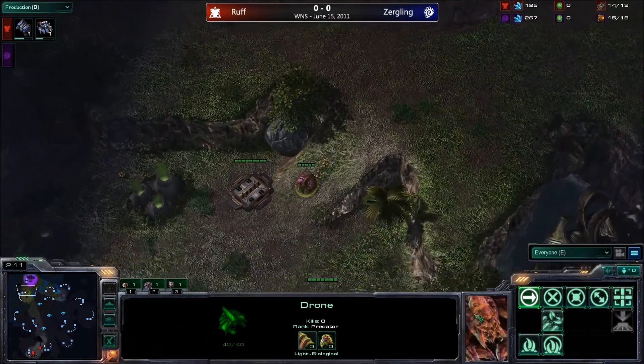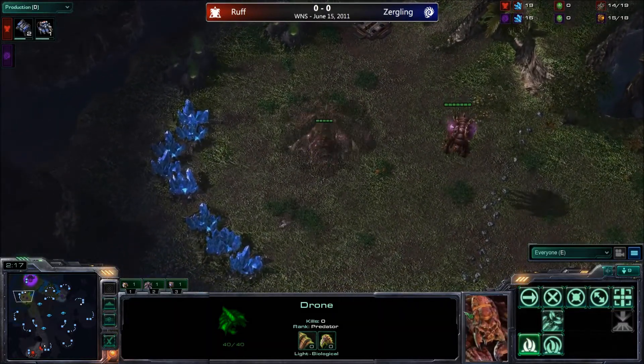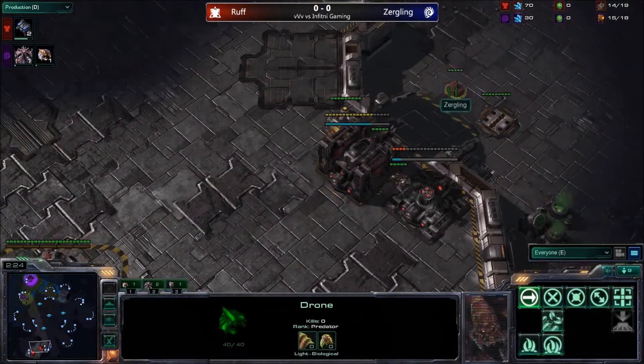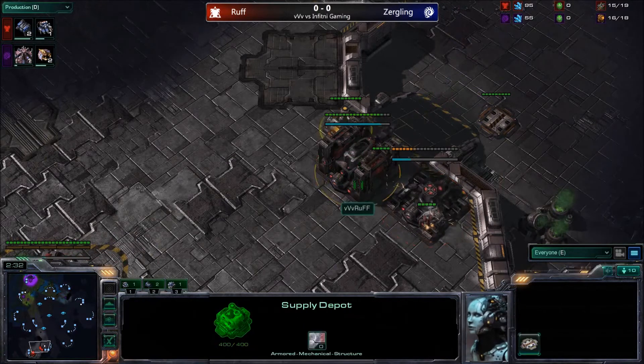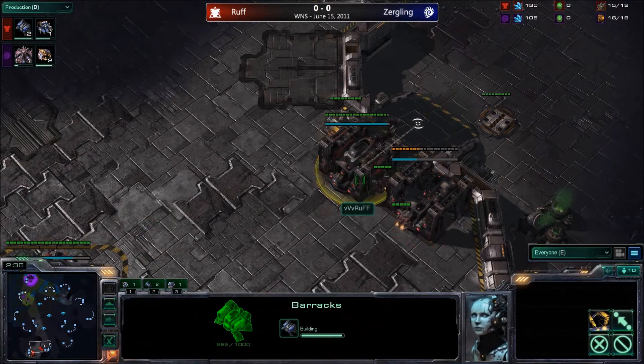We see Zergling now making his way down with the drone. It looks like it will be a hatchery first, and he'll probably follow it up with a spawning pool to make sure he does have some natural defense. But we already see a double racks coming in from Ruff. However, Zergling does spot this, so we should be seeing a spawning pool — perhaps not an extractor though, just because you want to make sure you have enough minerals to get enough drones and Zerglings out for those spine crawlers.